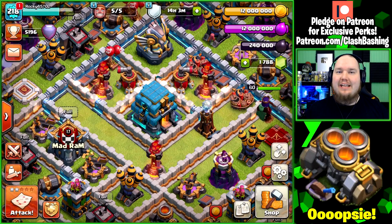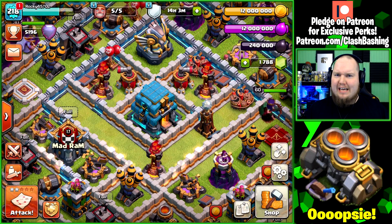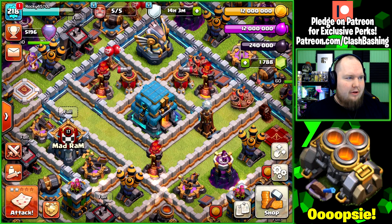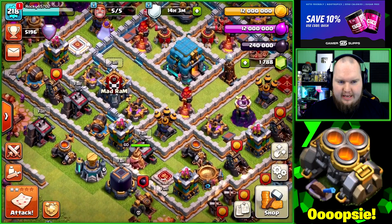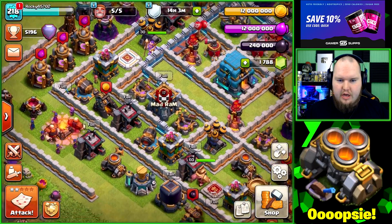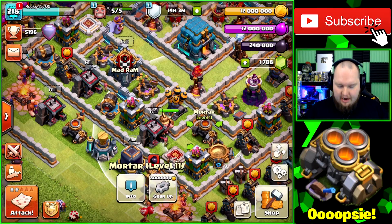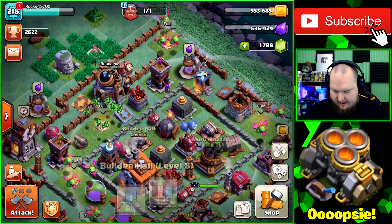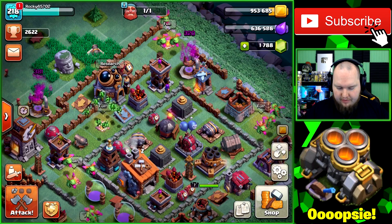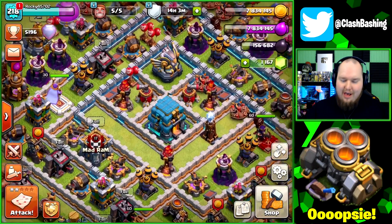What's going on, Clash Bashers! Rocky here. Today we're back with our Town Hall 12 road-to-a-maxed-out base. I completely forgot about something — I forgot that we can gear up the multi-mortar. I purposely rushed my builder hall up to Builder Hall 8 and got my multi-mortar up to level 8 so I could unlock it, but I forgot to actually do it.